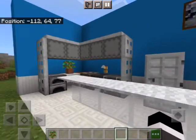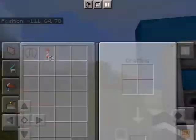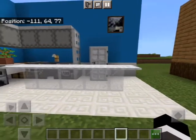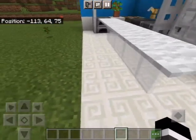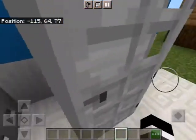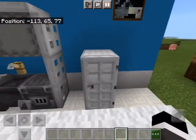I put trapdoors on the sides and there's also an iron door — that's supposed to be like a refrigerator. It doesn't serve any real purpose, just decoration. There's also a table made of glass and carpet which I think is really nice — very modern and unique. Those are some tips and tricks and reasons why certain things are there in a Minecraft kitchen.